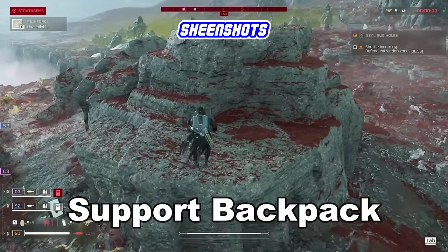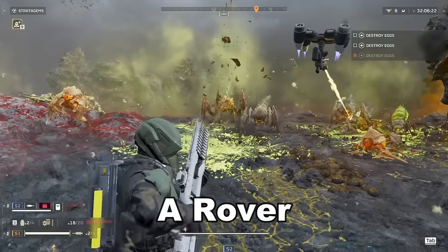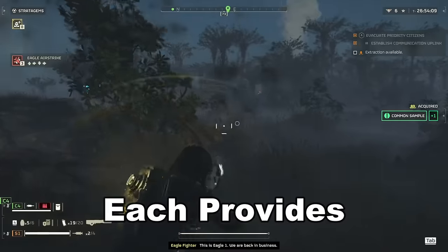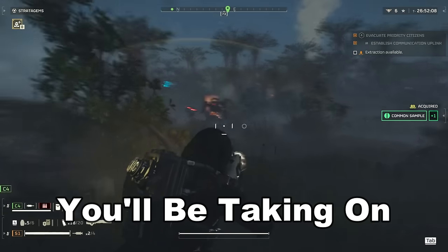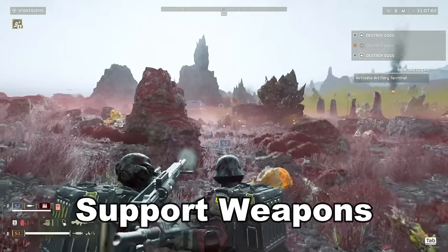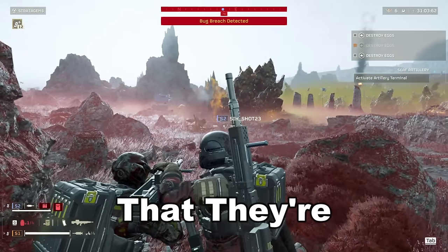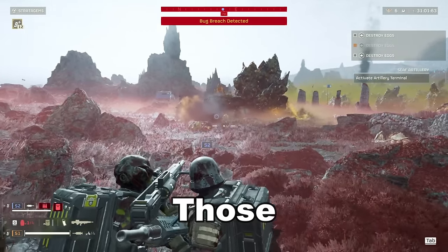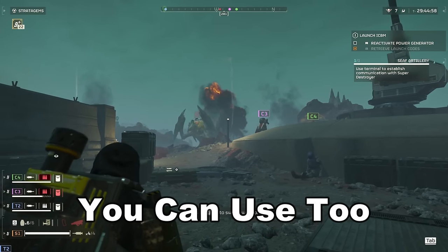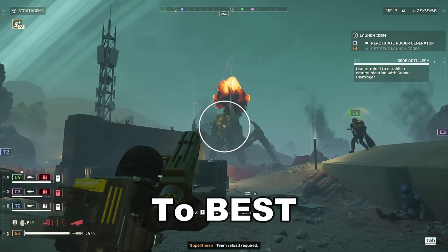What is the best support backpack in Helldivers 2? You can choose to wear a shield for more defense, a rover for a little robot helper, or a pack for more ammo. Each provides something to the different missions you'll be taking on, and the game is often much harder without them. We also have a few support weapons that come with a backpack — these reload the specific item they're paired with, and we'll be ranking those as well, since they take up that slot and have some team play you can use too. Let's rank every support backpack in Helldivers 2 from worst to best.